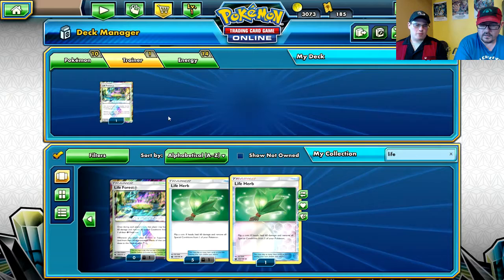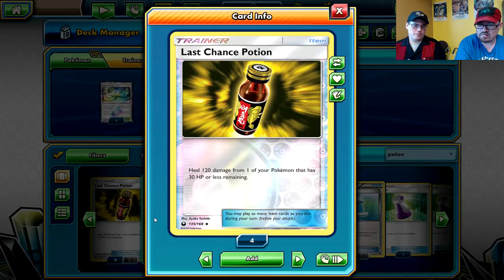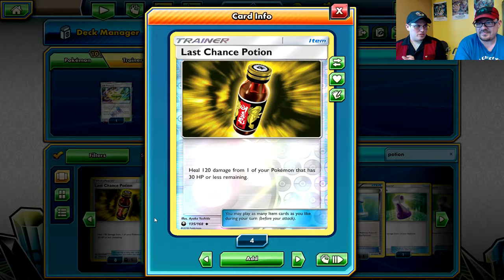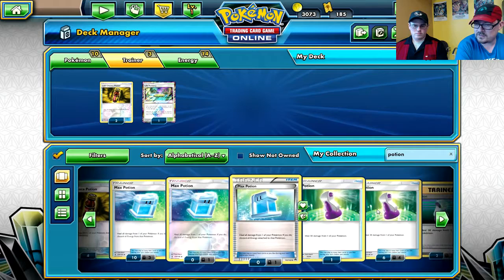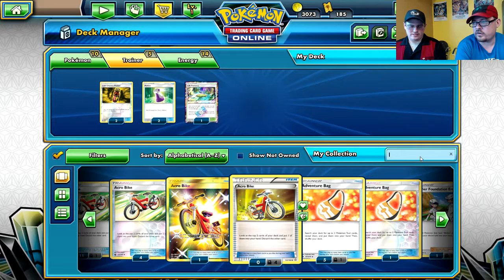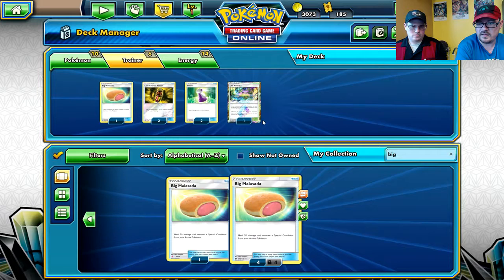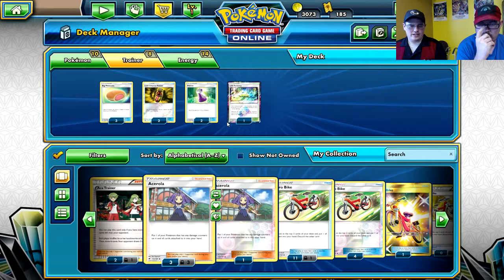Now for other healing factors - we've got Life Forest stadium. This deck will probably use Potions because it's a solid way to heal. There's also Big Malasada. Since Tangrowth's hit points are 140 and most Pokemon hit between 120 and 130, I'll put two in for now. I'd also do a couple Malasadas because they help heal conditions like paralysis, poison, and burn - probably three of those.